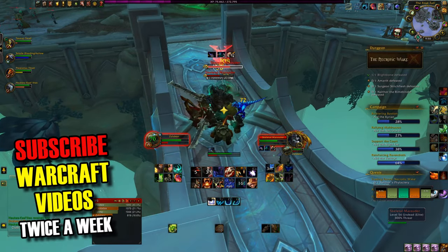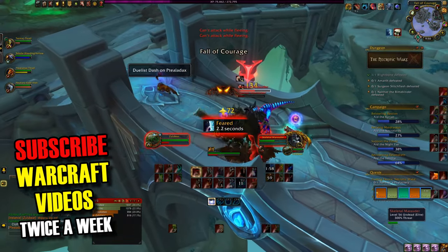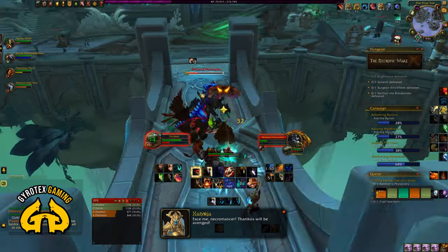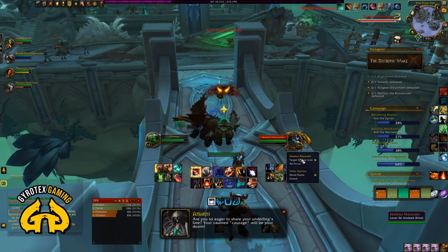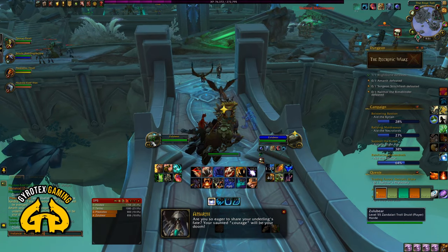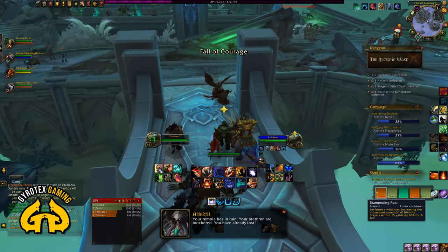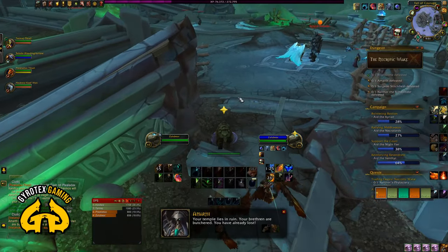Pull and kill the two big undead guards on the bridge. Either kill the big skeletal monstrosity patrolling slowly behind them, or let it pass depending on timing. If you can time your movement to skip the monstrosity, great. If not, kill it in the empty area around where you killed those two undead guards on the bridge. It won't be too bad as long as it doesn't jump you or join your fight with another patrol.